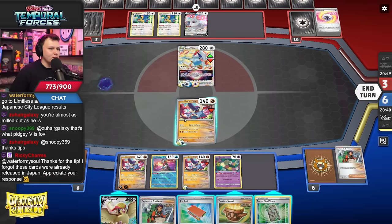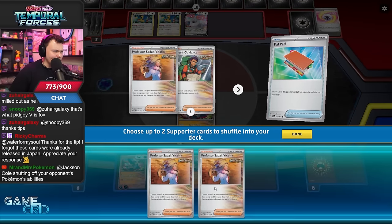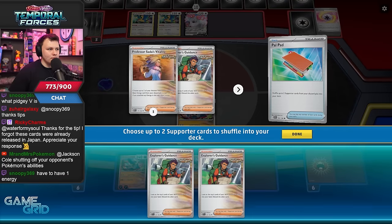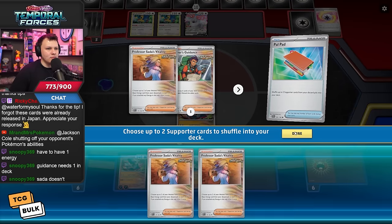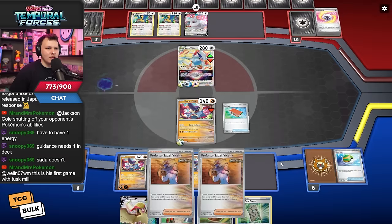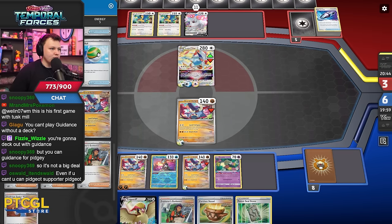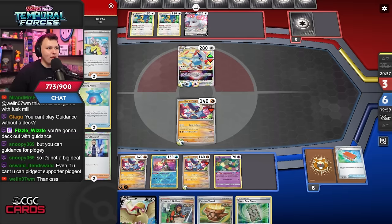What do I even do at this point? Pal Pad back, a couple Guidances. Maybe I do want Sadas — can you play Sada without a deck? You can play Guidance without a deck as well, so I could do Guidances. I should make sure I can retreat these things. I should not have played this Pal Pad yet. Guidance needs one in deck, Sada doesn't — okay let's go Sadas. I didn't get the Hand Clipper this turn, I think it's a prize. So they can play an Iono this turn and I put a lot of cards back in the deck.